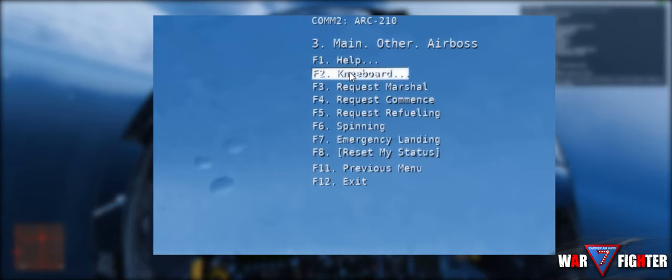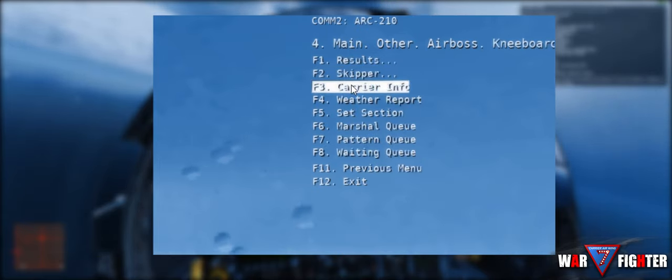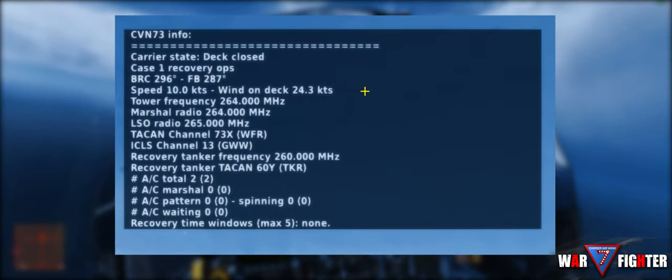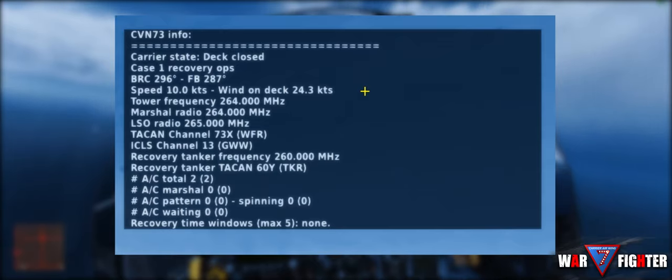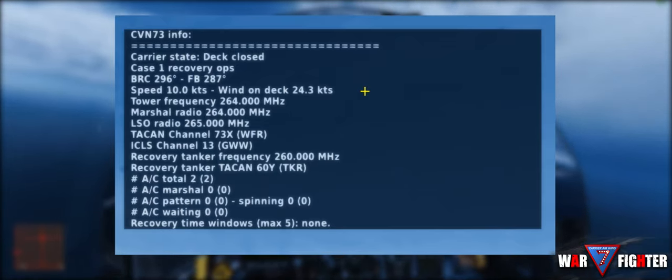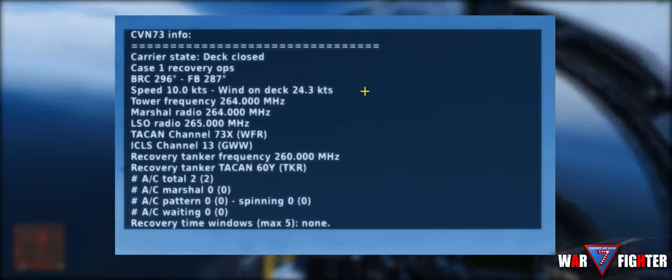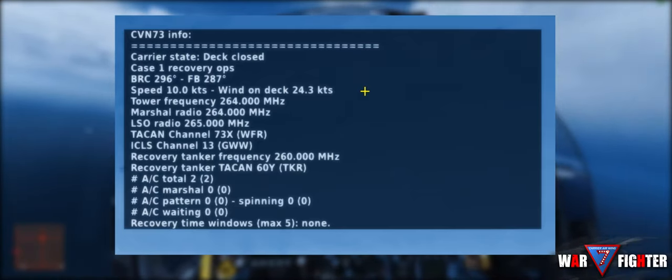For instance, under the Kneeboard category there's an option called Carrier Info. By clicking on Carrier Info, we're going to see what case the carrier's in — whether it's case 1, case 2, or case 3 — the BRC, current wind over deck, the tower frequencies, the TACAN, the ILS, and even some recovery tankers nearby in case you need a fuel top-off.